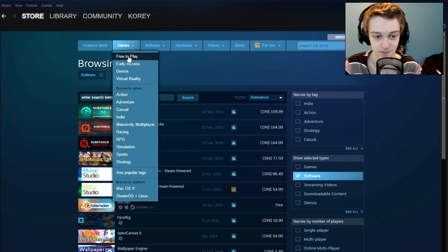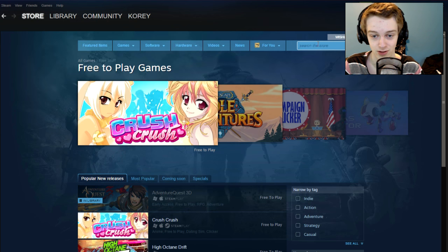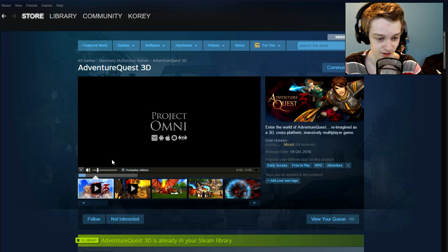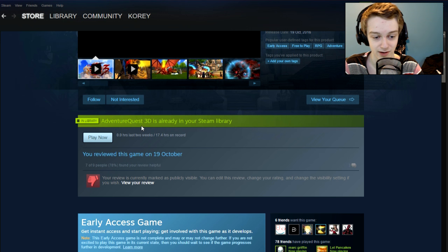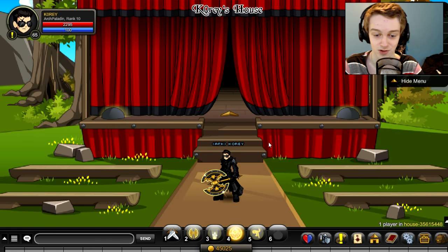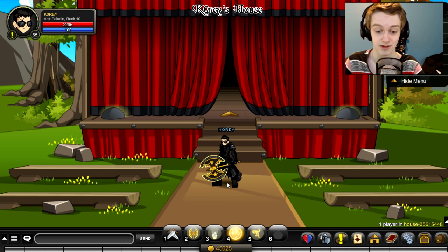To find AQ3D, go to Free to Play and then go to Popular New Releases — AQ3D will be right there. Or you can just go to your search bar and type in AQ3D and you will find it right there, free to play. You can hit the Play Now button. You will need a Steam account, and once you hit Play Now it'll download the game — it's not even a gigabyte, so it's a really small file. Then go to your library, find it under Adventure Quest Games, click Play, and that will launch the game. You'll also need an AQ3D account, which the game will explain once you launch it.